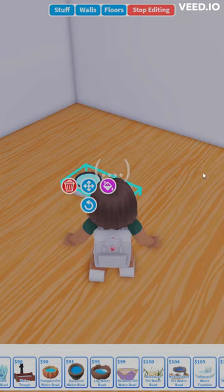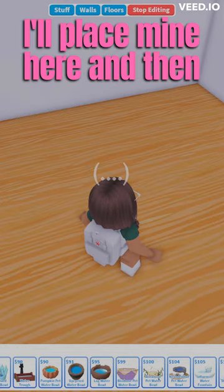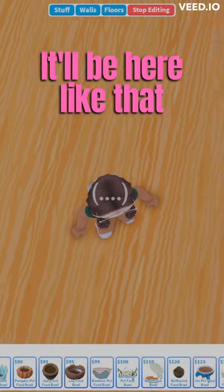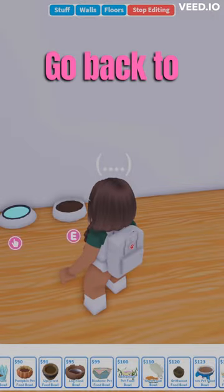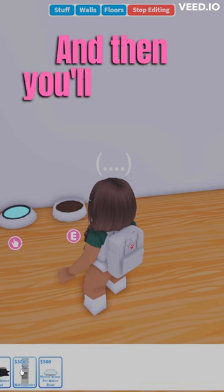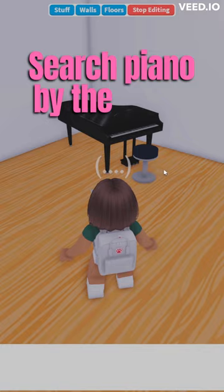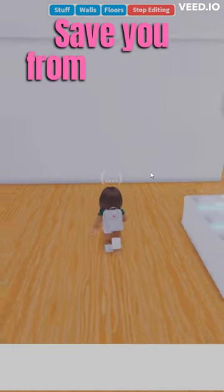Then you'll search water — I'll place mine here like that. Go back and search food, it'll go here like that. Then go back to water again and you'll see this thing, the water cooler. Then search piano — the piano saves you from having to go to the park and all that.